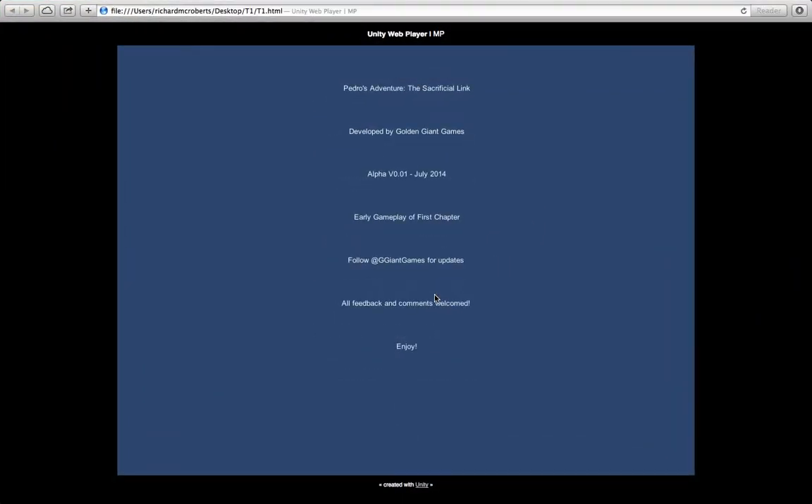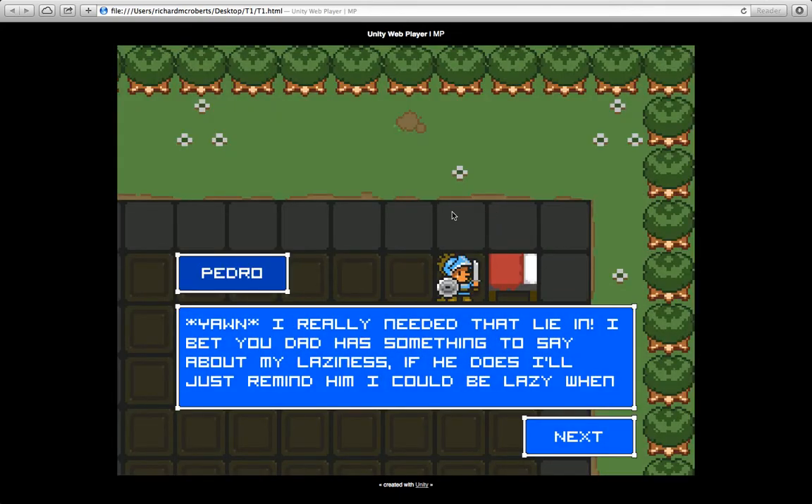Hello everybody and welcome to this development log video for my new game Pedro's Adventure: The Sacrificial Link. It's primarily going to be a mobile game and it's a turn-based adventure game. This is going to be early gameplay footage of the first chapter, which is an introduction and tutorial. You can sit back and watch, or if you'd like to give it a go yourself, the description will have a link to the Unity web player version.